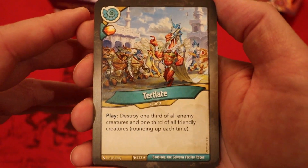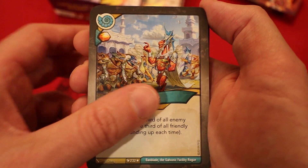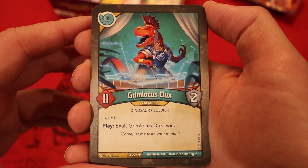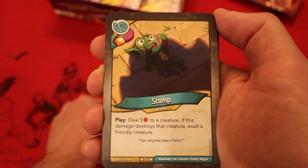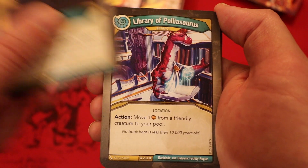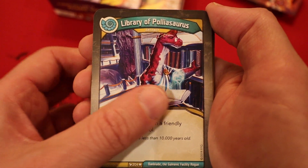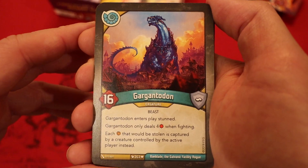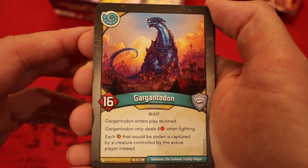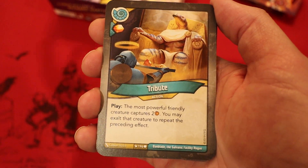Now we're on to Saurians. Tertiate — Amber and every play: destroy one-third of all enemy creatures and one-third of all friendly creatures, rounding up each time. Grim Locust, eleven power, two armor, Taunt — play: exalt it twice. Stomp — Amber and every play: deal five damage to a creature; if this damage destroys that creature, exalt a friendly creature. Library of Polyosaurus, an artifact — Action: move an amber from a friendly creature to your pool. Gargantodon, sixteen power, enters play stunned, only deals four damage when fighting — each amber that would be stolen is instead captured by a creature controlled by the active player. Pretty good since we haven't seen any steal in here.